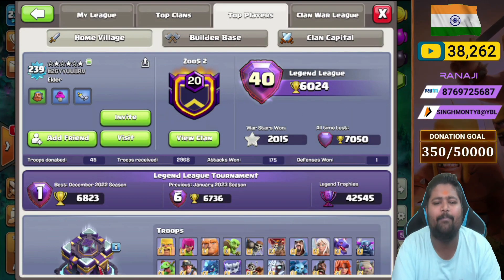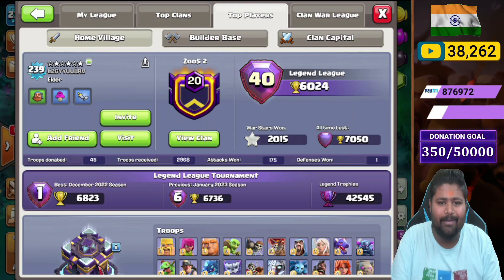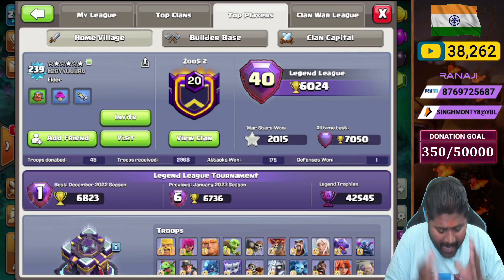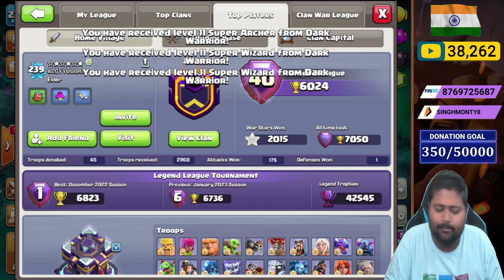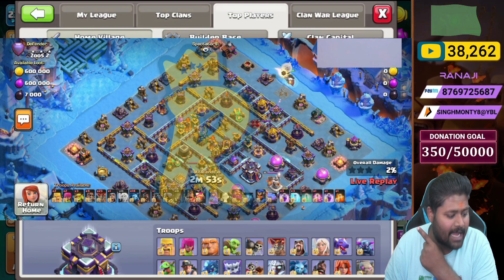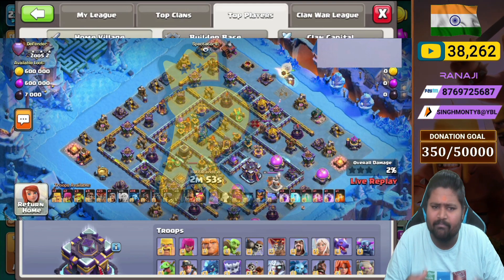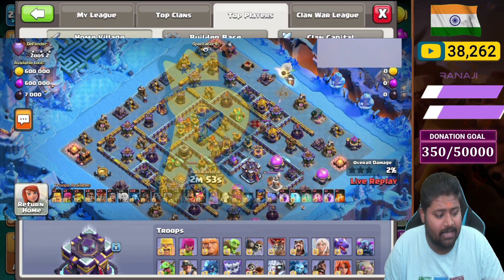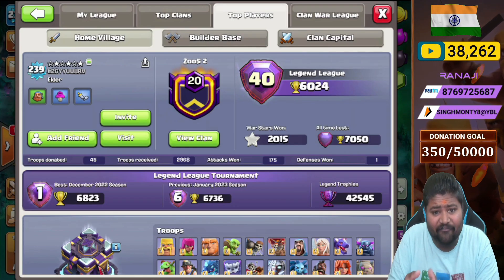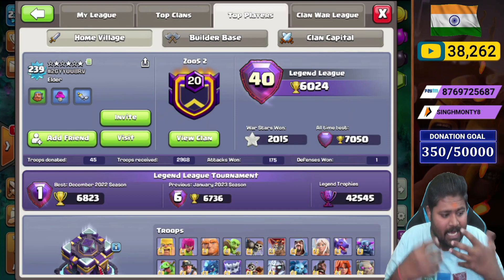Welcome back to the channel. We are back on our Town Hall 15 and today I am sharing a brand new Stars base. That account is on Global 40. I'm sharing this base layout with proof — check out the attack already done by my friend. This base is definitely working very well. I tried it several times in friendly challenges and it's hard to get down. Stay for the full video because we are sharing the defending CC as well.